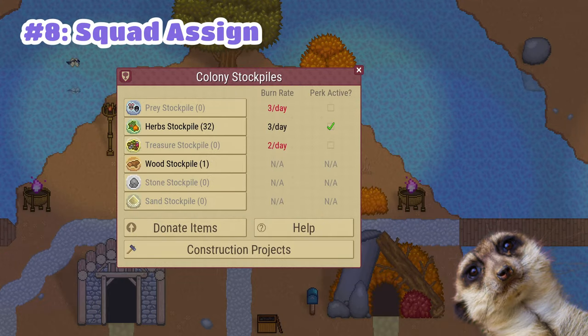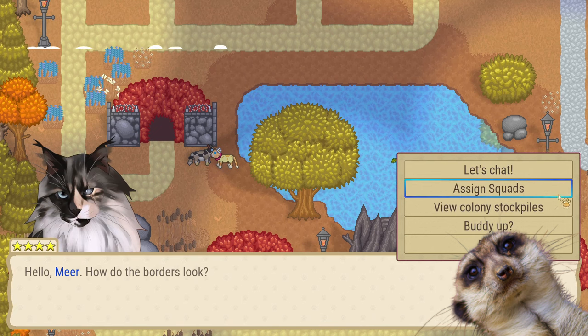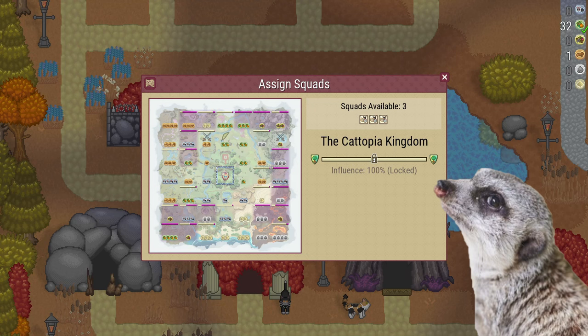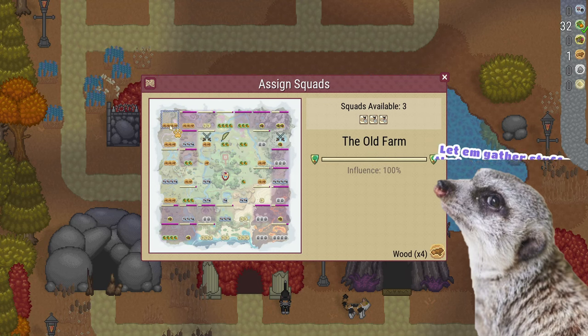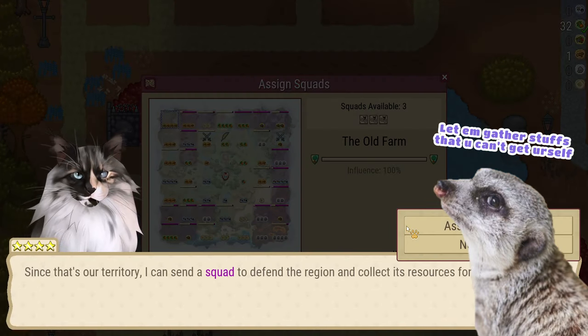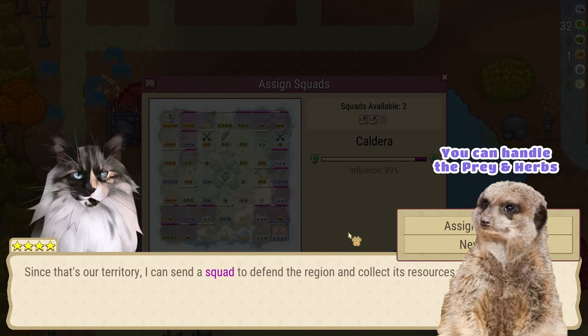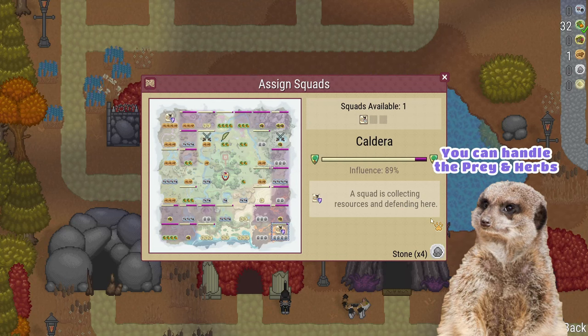Number 8: Speaking of the stockpile, it would be better to send your troops to conquer lands with more resources. Just head over to Talon, assign squads, and let them conquer or defend an area with lots of wood, stone, treasure, or sand. Don't waste them on prey and herb gathering — those are easy tasks that you can do yourself for your colony. You might also want to focus on barracks first for more daily resources.